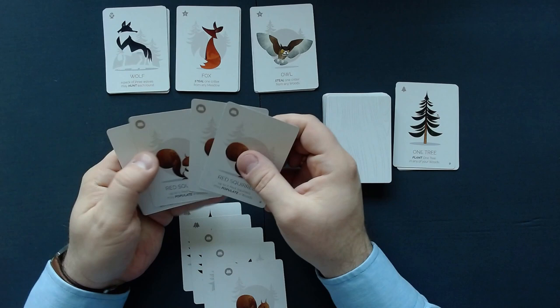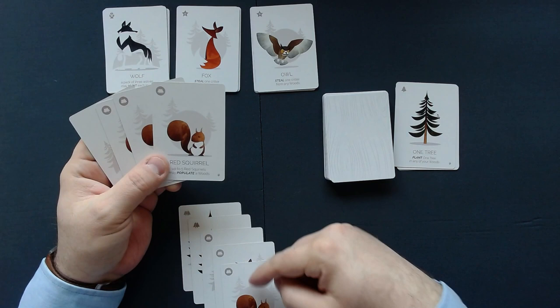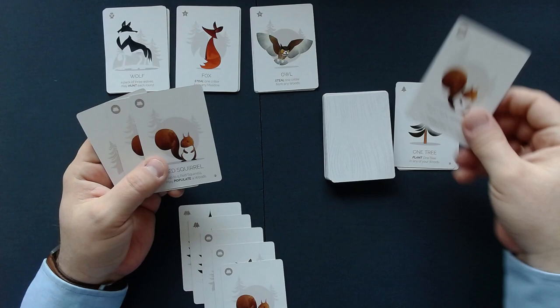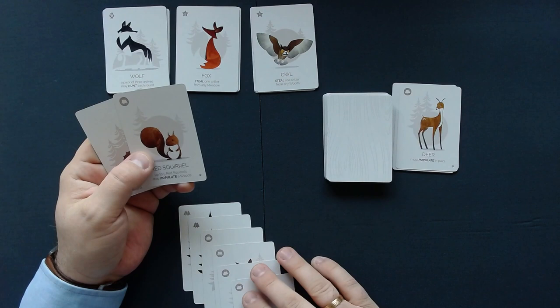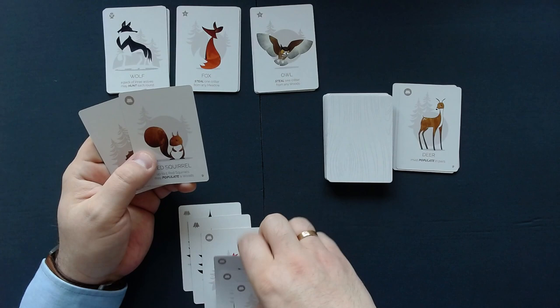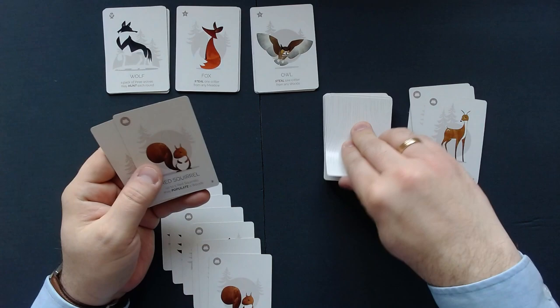We got a lot of good cards. Let's play that squirrel — they still cannot hunt or anything, so I'm blocking them from getting points. One squirrel is one too many, so I will discard one squirrel, then play another squirrel. I will discard the deer. I'm really blocking the predators at the moment. I'm really lucky because I got that cardinal — otherwise I would not have it this easy.